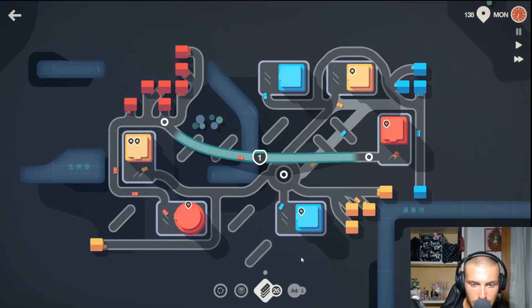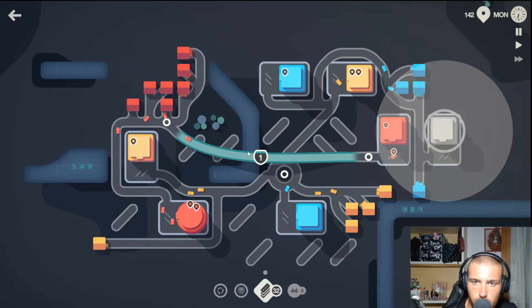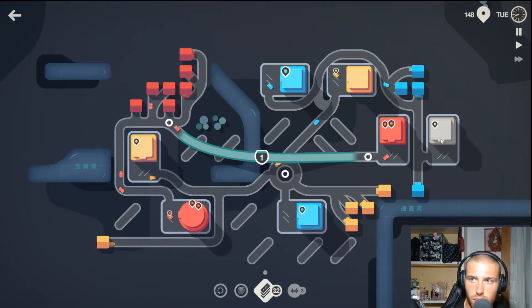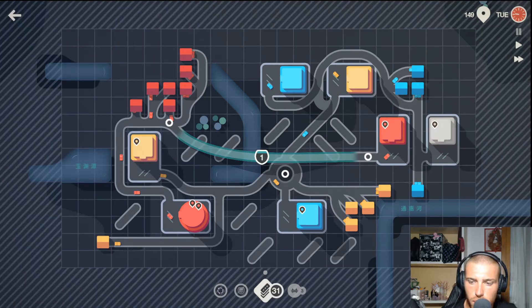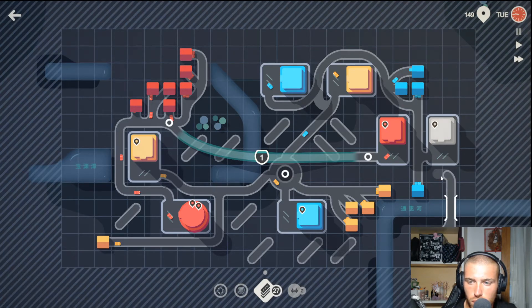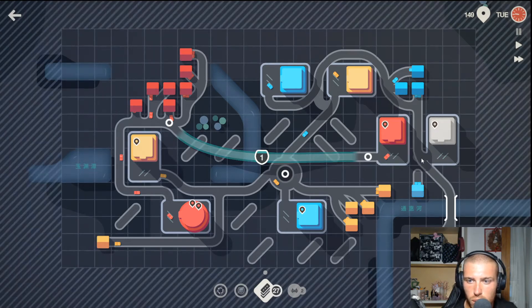Oh, something could spawn down here. They definitely should put a marker for when things can spawn. Let's also separate those two — a white down here. I do have bridges, so that's actually not bad. I can leave this light blue alone. I do have a few light blues to feed into all that.